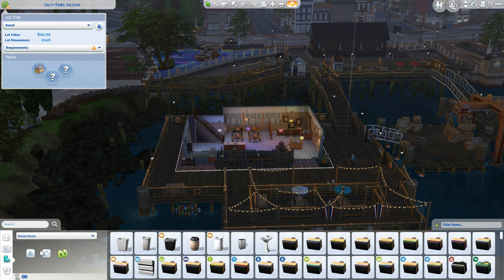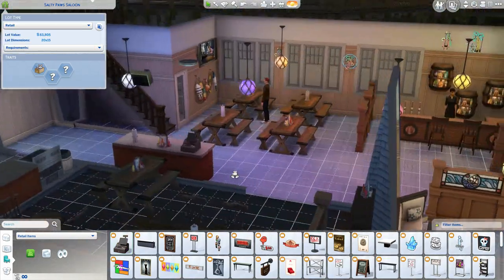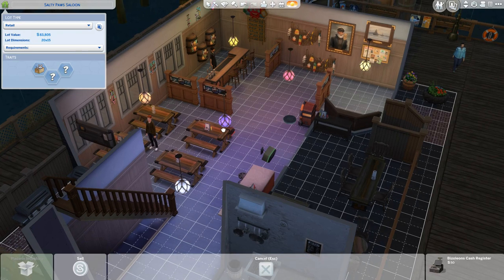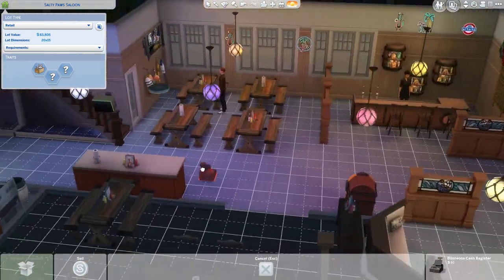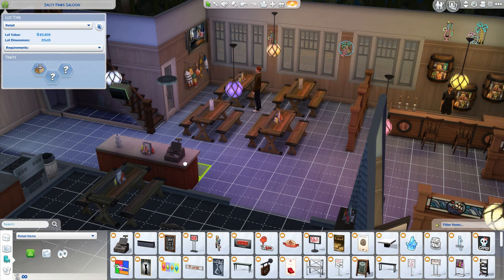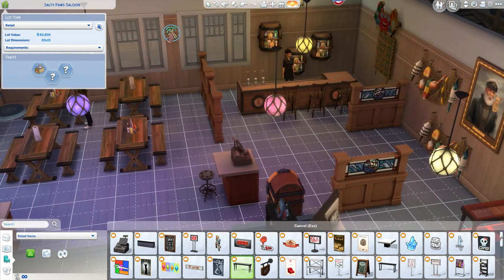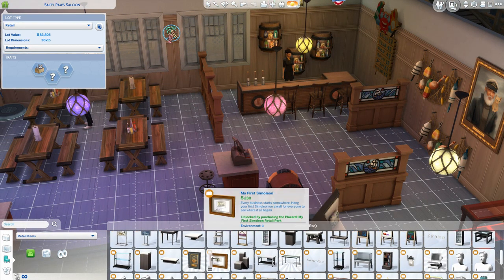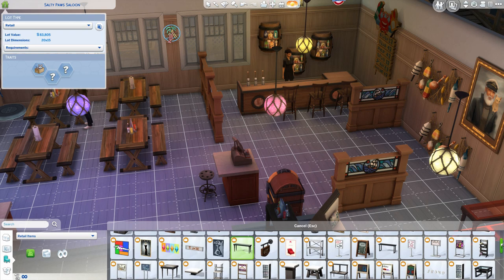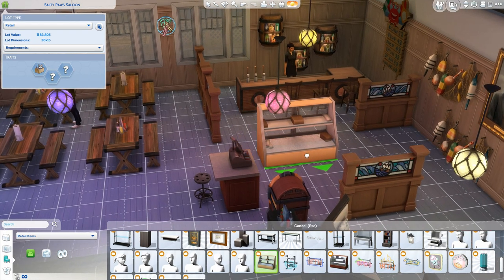Let's get a cash register — there's one right here. That's nice and easy. No, that's not going to work — where can I put a cash register? Let's put a cooler counter down. If I were really doing this for real I'd be putting more time and effort into the shop, but I'm just showing you. Where is the cooler? There's the cooler — yes, we want a cooler.